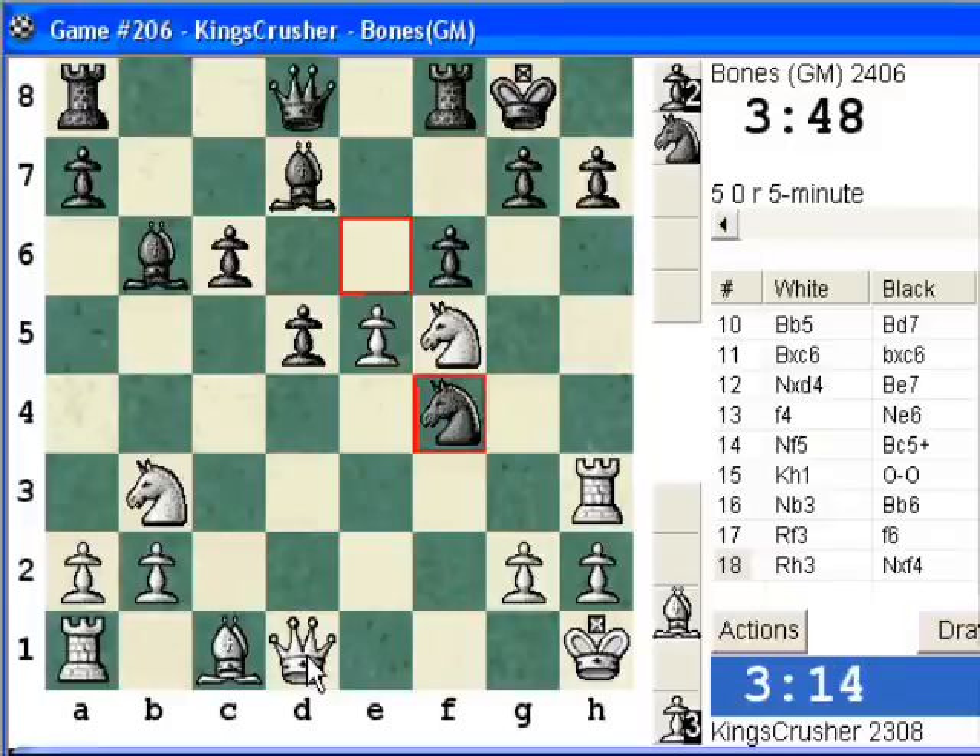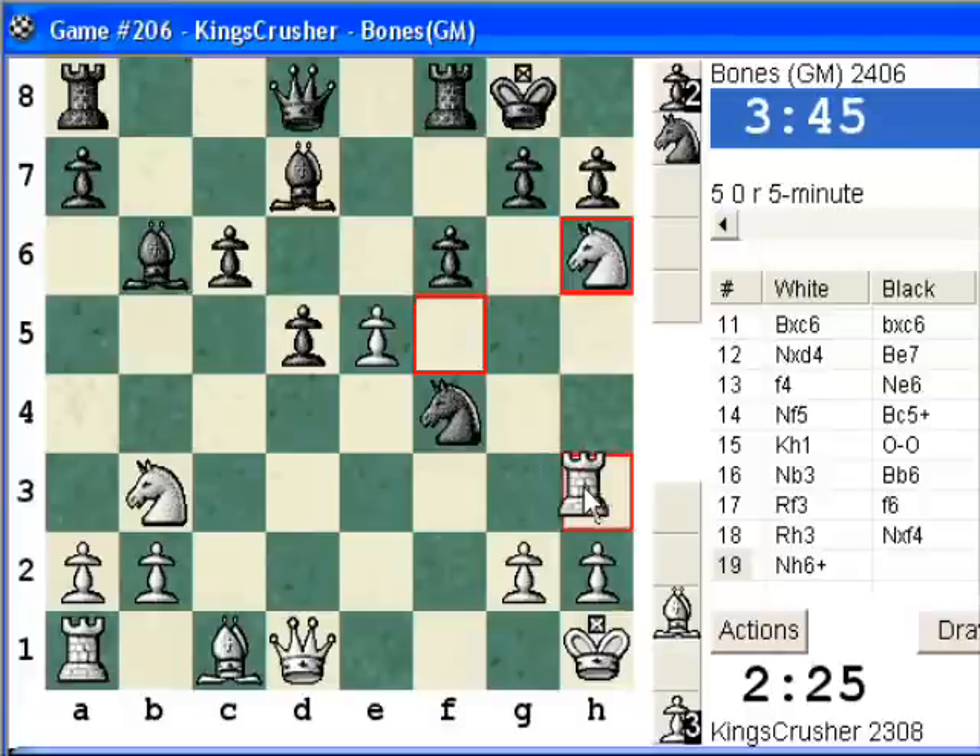Bishop f5 protects h7 — oh, that's sad. That's really sad, why does it protect h7? So I can't throw in knight h6 check. Is there any more? Queen g4, Queen g4 — push out of f5. Knight h6 or rook g3, knight g6. I'll go for this — try and play bishop h6 and queen h5.